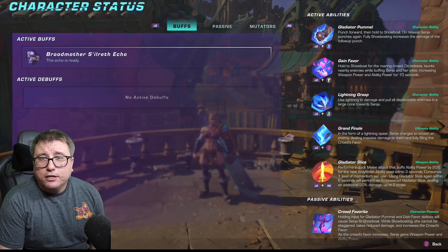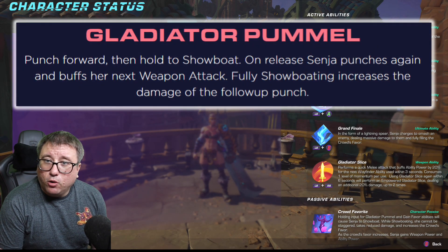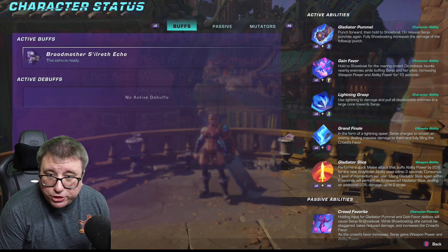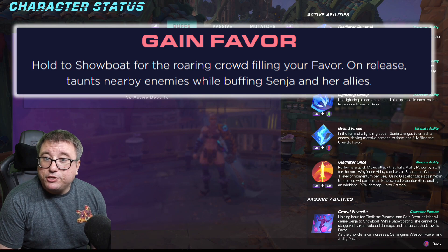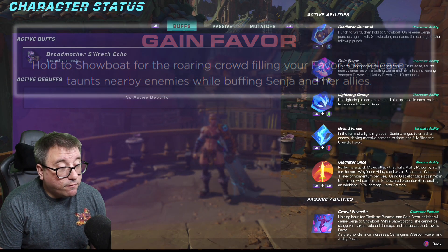As you can see, she has Gladiator Pummel — punch forward, then hold to showboat. On release, Senja punches again. Fully showboating increases the damage of the follow-up punch. She also has the ability to Gain Favor: hold to showboat for Roaring Crowd. On release, it taunts nearby enemies while buffing Senja and her allies, increasing weapon power and ability power for 10 seconds.